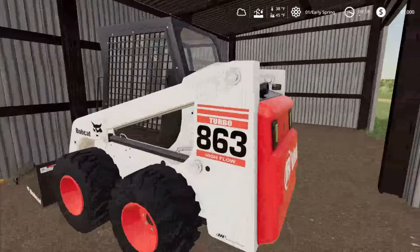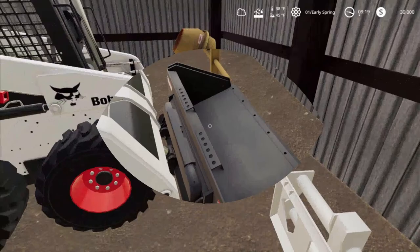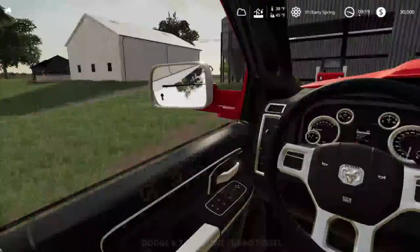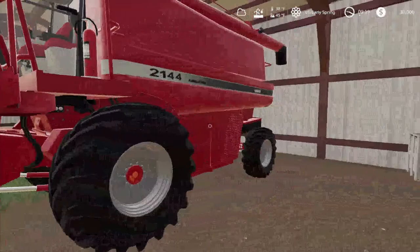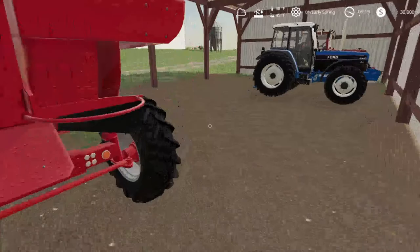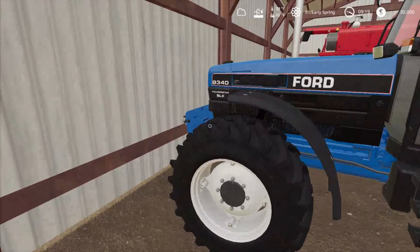The next thing we have is the Bobcat Turbo 863, with the raking attachment for it plus the attach mod — it moves around, I'm not sure if that's supposed to happen. The next thing we have is the Case IH 2144 Axial-Flow harvester, which I believe you can pick up on the mod hub itself.